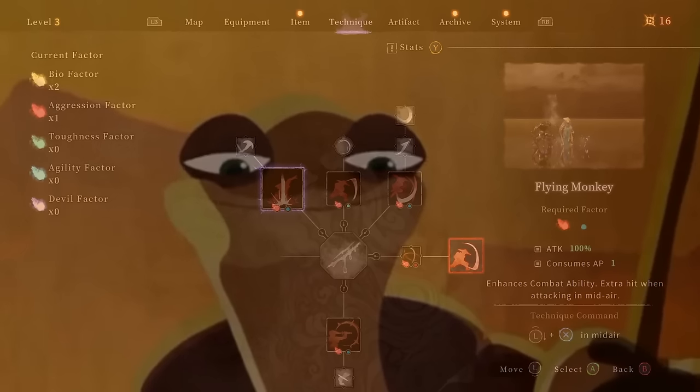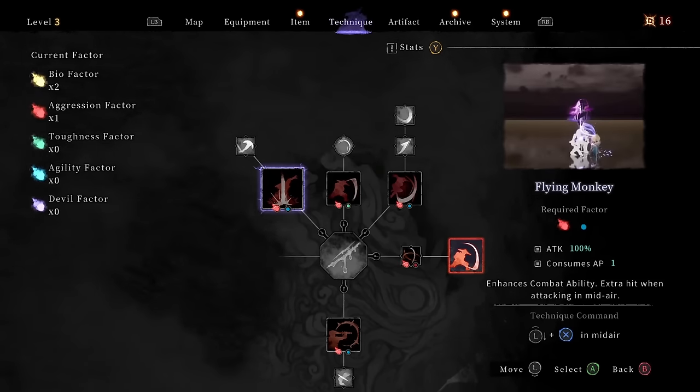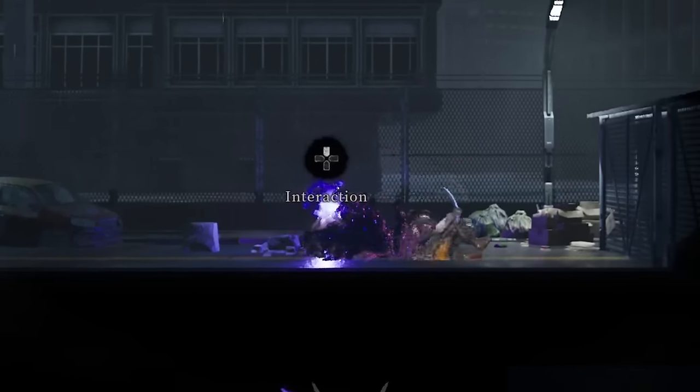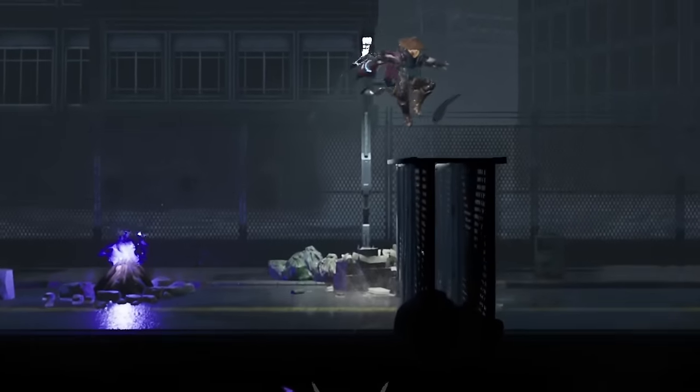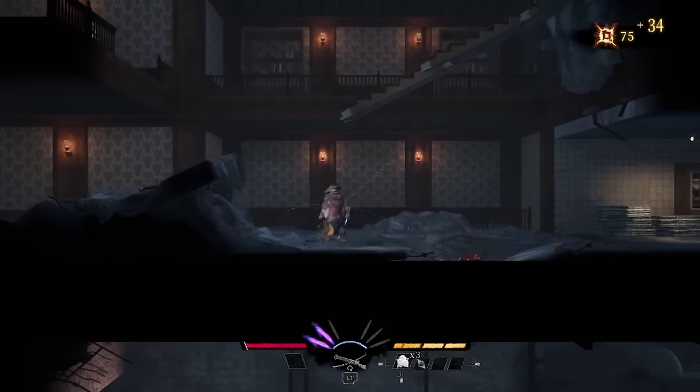Oh nice — so that's a left and down in air. Oh I like that, but I can't quite afford it. I need some agility factor, but I can get a low blow, which would be very helpful if I'm pressing down and then up. Yeah, that works. Oh, that does work well! Hot dang. So I need to find an elevator now.